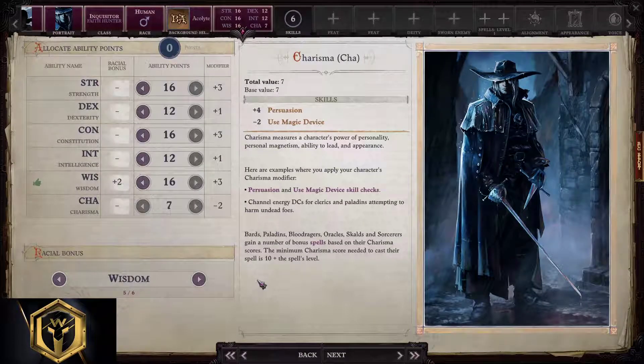For melee inquisitors we're going to use 16, 12, 16, 12, 16, and 7. For a ranged inquisitor, we will go with 8, 16, 12, 12, 20, and 7.